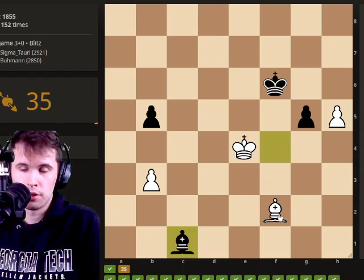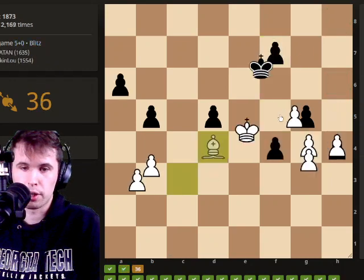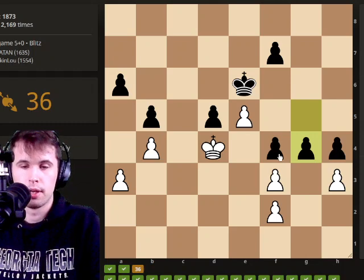I want to try and push this h-pawn down the board. So I think we need to start with bishop d4 check to guard the queening square. And now let's think about if we push the h-pawn, then he can go king g8, so we need to bring our king into f5 to then support our pawn pushing down the board.